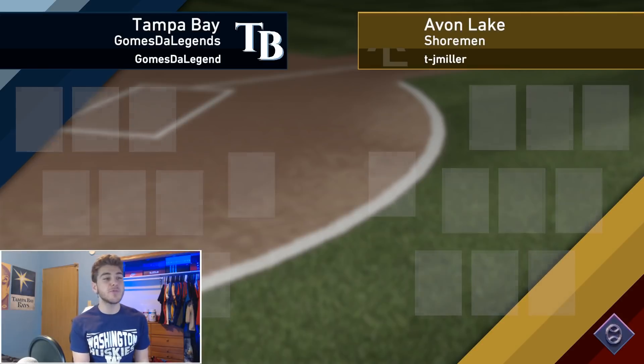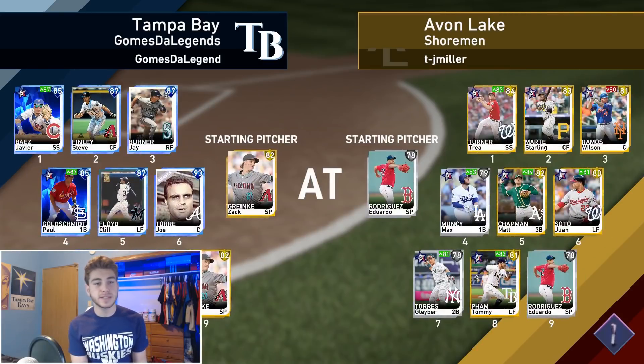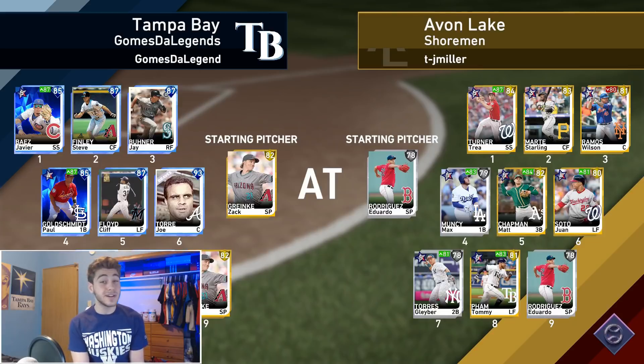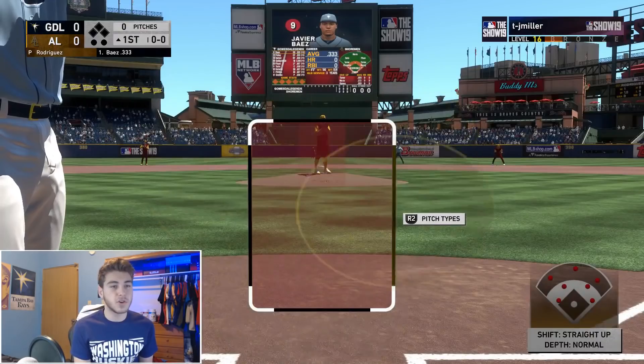Let's see what my opponent is working with. We have a pretty good team. He has some good players — Trey Turner and Starling Marte, definitely a good amount of speed right there. We are starting Zach Rickey, not exactly what I'd want. He also has Tommy Pham, Chapman, and Soto. He definitely has some good guys but I got the slight team advantage. I got confidence.